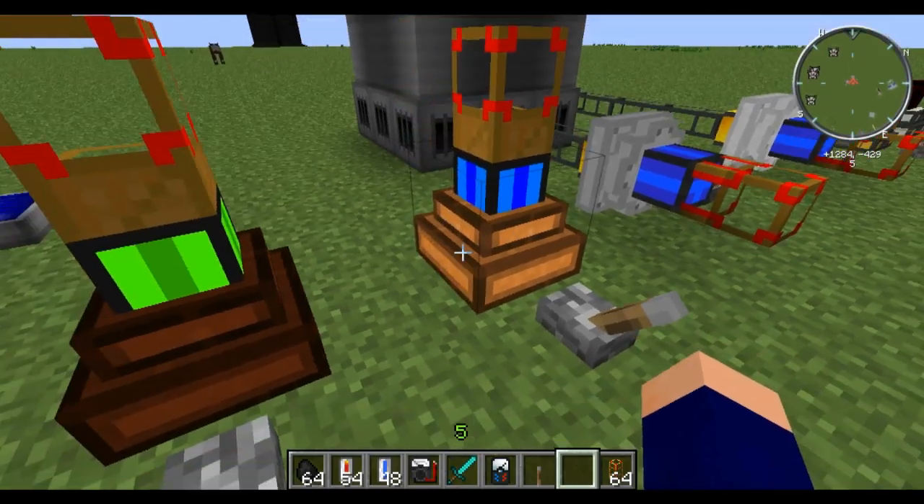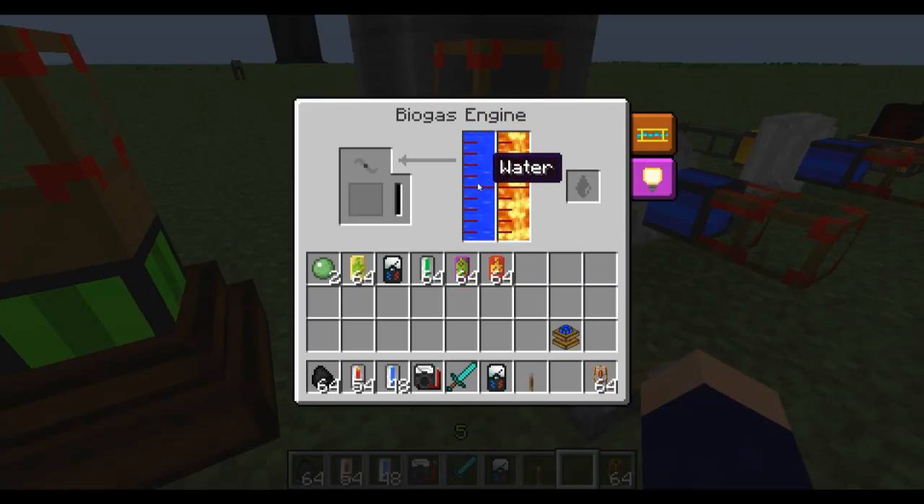Actually I had a little bit of a brain fart there. Water is actually one of the fuels it can take, and then it needs lava — no matter what fuel you have in there. So water, honey, milk, seed oil, biomass, or apple juice — you always need lava in there also.